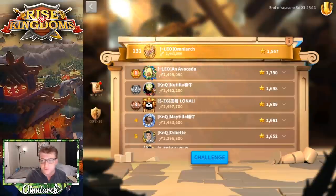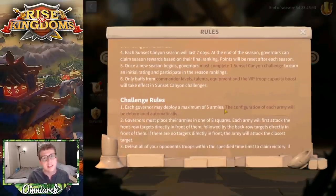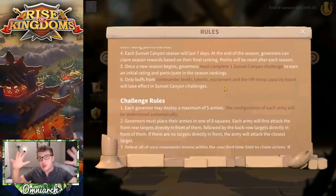If you want to read all the specific rules, you can click the little eye icon on screen. The important thing to know is rule number six: only buffs from commander levels, talents, equipment, and the VIP troop capacity boost will take effect in Sunset Canyon challenges. This means runes and attack buff items from your inventory shouldn't have any effect here. A lot of the game is stripped away, so you can't just use an army expansion and plow through the top.